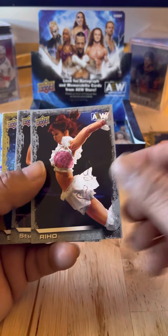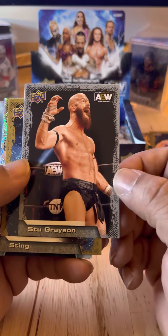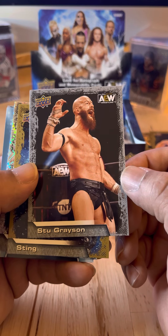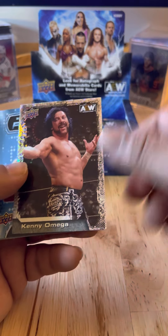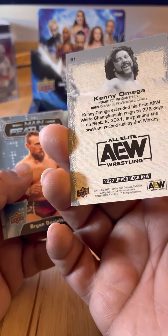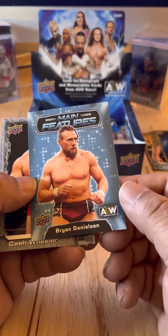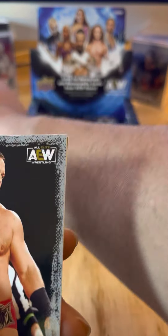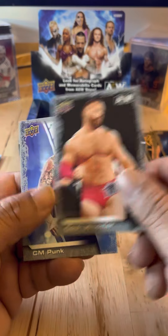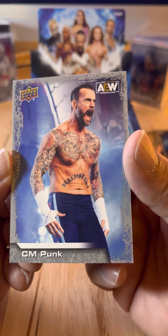Angelico. Stu Grayson — sad that Stu is gone from AEW, I hope he makes his way back. Sting. Kenny Omega. Main Features: Bryan Danielson — I almost said Daniel Bryan. Cash Wheeler. And CM Punk — not an autograph card, but Mr. Punk.